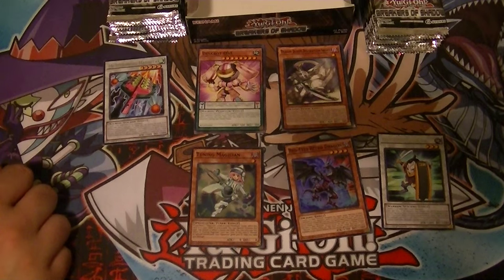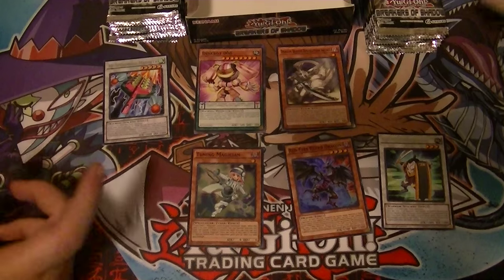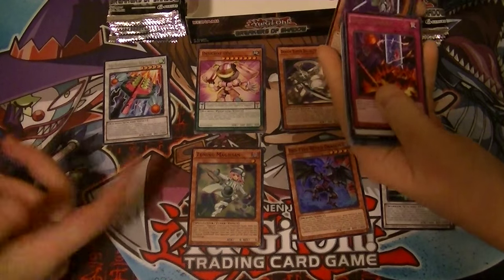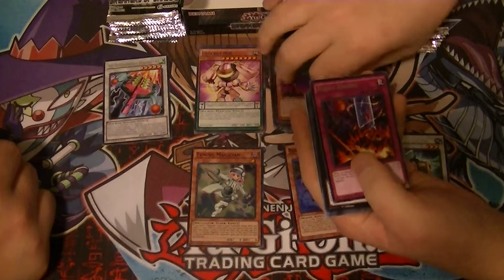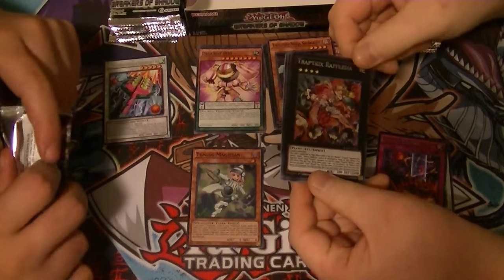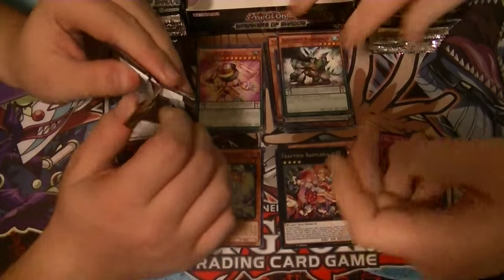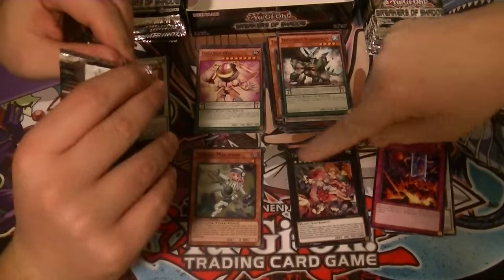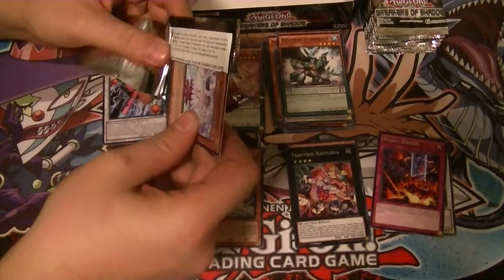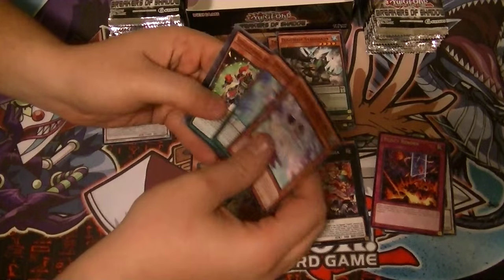Whatever one person pulls, the other person is going to pull. Well, how are we supposed to know who wins? Our rare is Reject Reborn, and Secret Rare Trap Tricks Rafflesia. You have a Secret Rare Cyber Dragon Infinity — those two are typically paired together, that's how I know that, from all the box openings I've watched. I watch too much. Yeah, I know. It ruins all the fun.